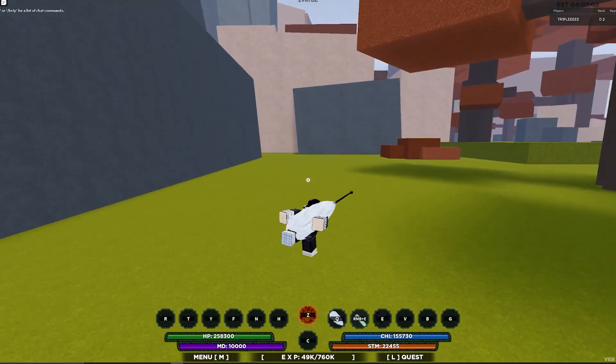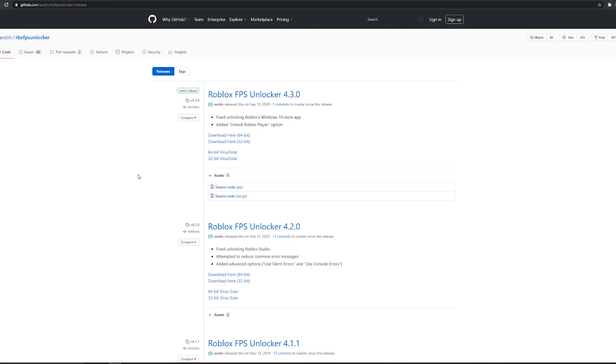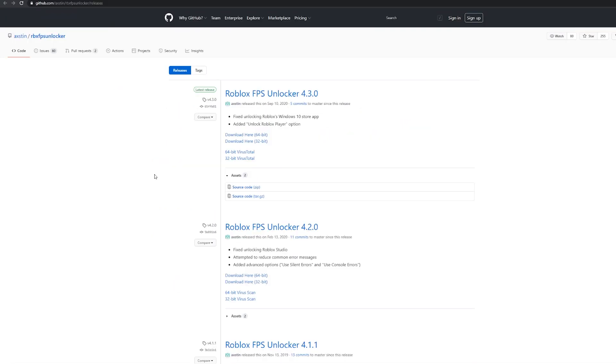The next step to get better FPS and reduce lag — I highly suggest you guys download the Roblox FPS Unlocker. This is not a hack, this is not anything you can get banned for at all. I think even Roblox admins know about this and you cannot get banned. It's gonna be in the description.